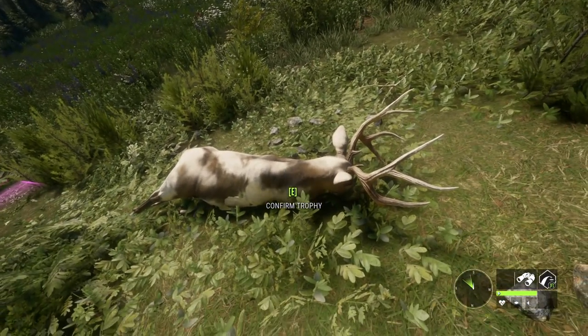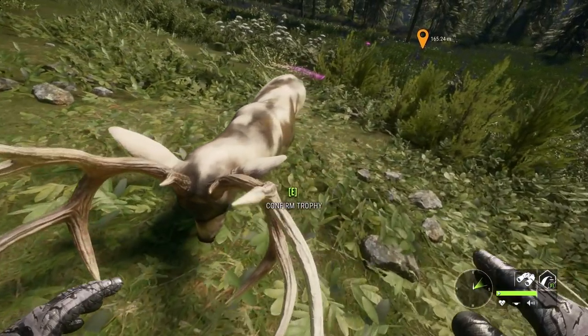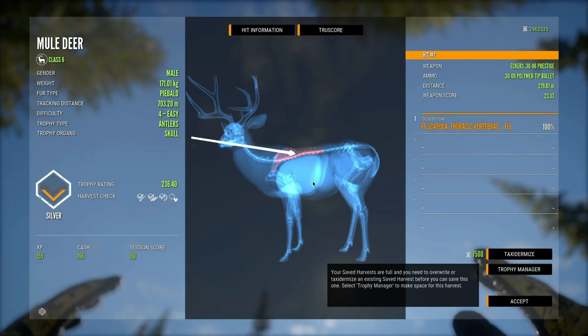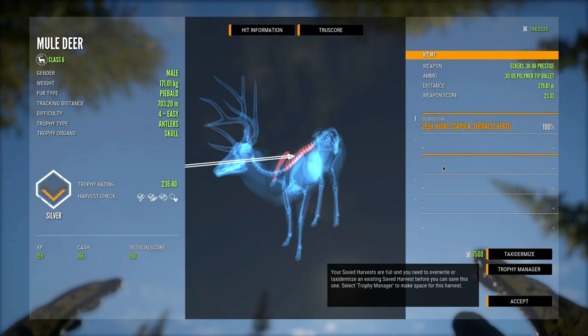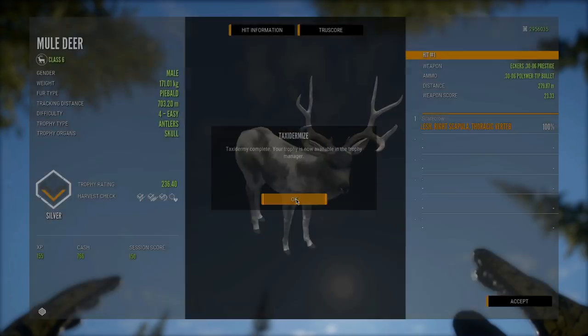Either way, still a cool trophy and it's gonna look the same in the lodge regardless of what its score is. A lot of you would probably expect me to edit something like this out, but I feel like it's good to show everything including your mistakes. So there we have it — a 236 spine shot piebald mule deer. Still a cool trophy, let's go ahead and taxidermize it.